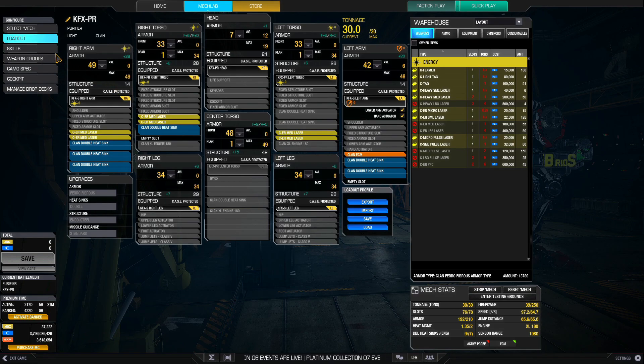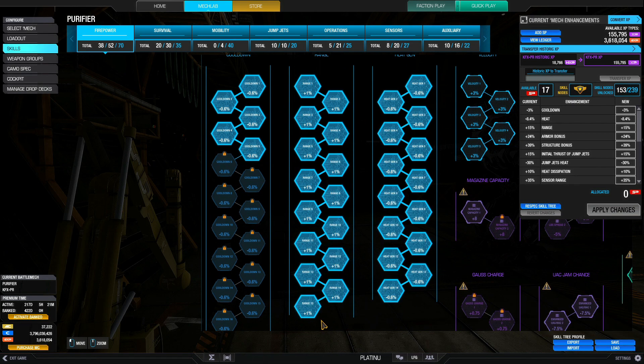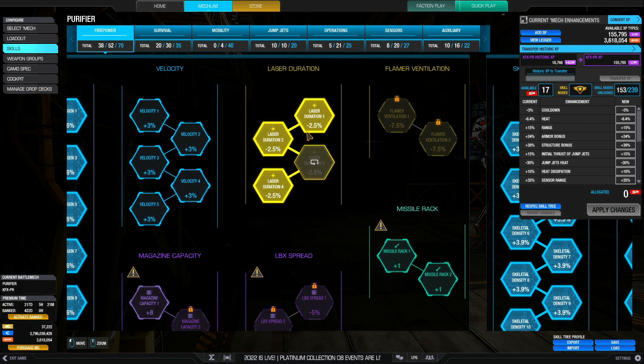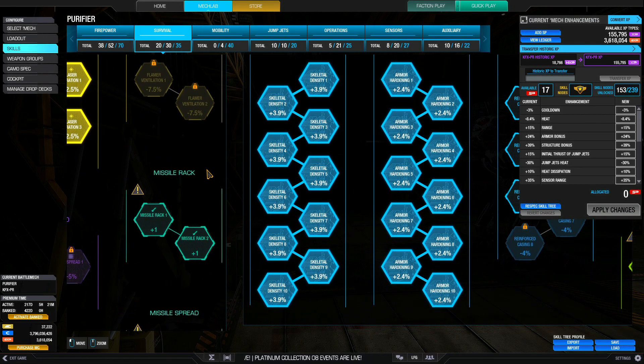Skills also make this mech really good. For this build I've got five nodes of cooldown allowing you to fire 3% faster. Full range and full heat gen gives a 15-point range boost to the ER medium lasers for a total range of about 460 meters, and heat gen skills reduce heat generation by 8.4%, always important for laser vomit builds. I've got 10% laser duration reduction plus 5% from the quirk for a total of 15% reduction, allowing you to deal damage, reposition, and minimize exposure.